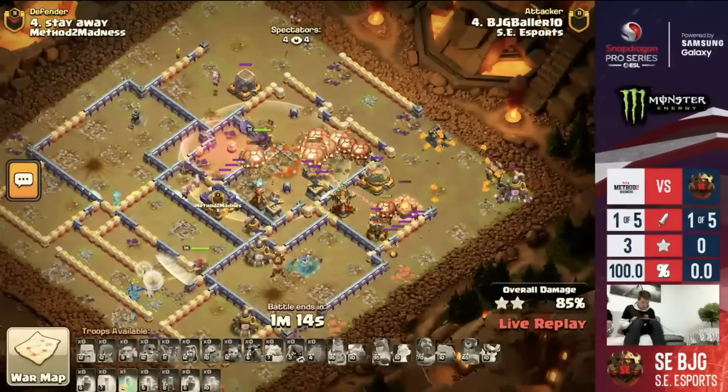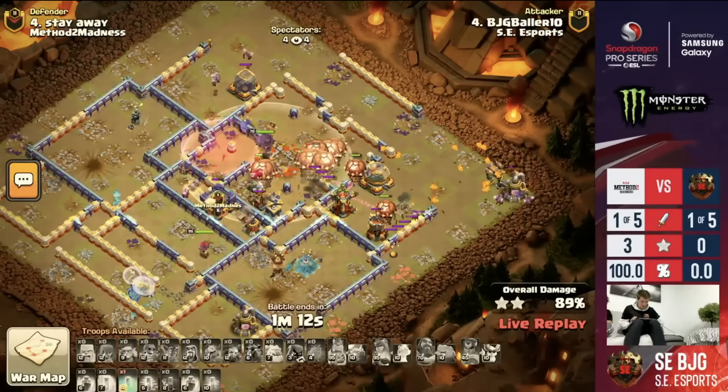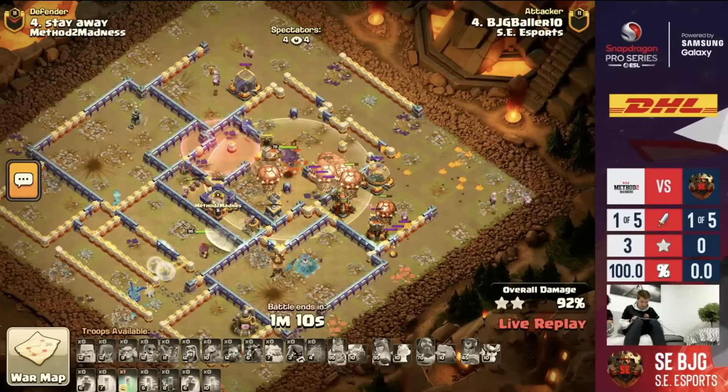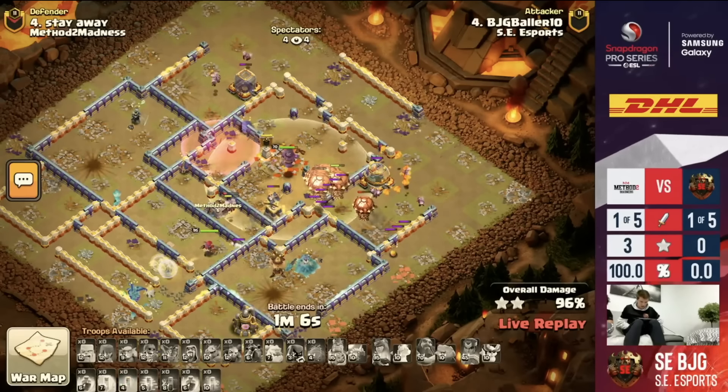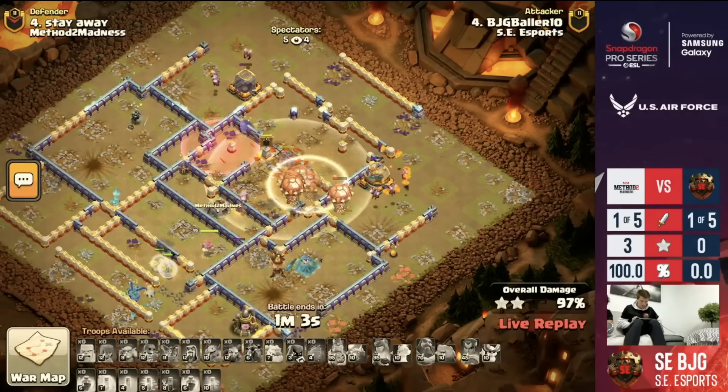Looks like he's got that under control as the Bloons barely make it through. The Archer Tower is dealing a lot of damage, but the Queen is still very healthy. The Archer Tower will go down, the Multi-Archer Tower, and now it's going to be a three-star for BJG Baller.